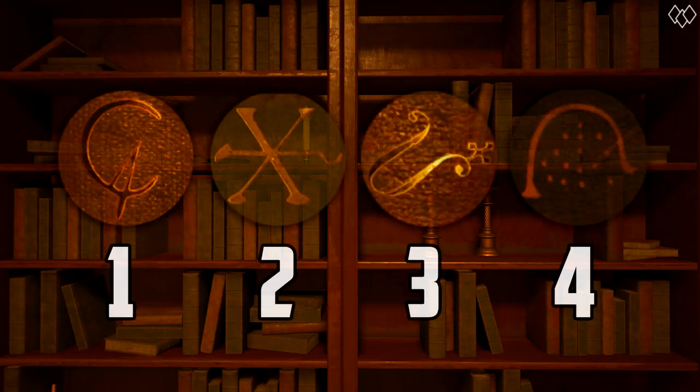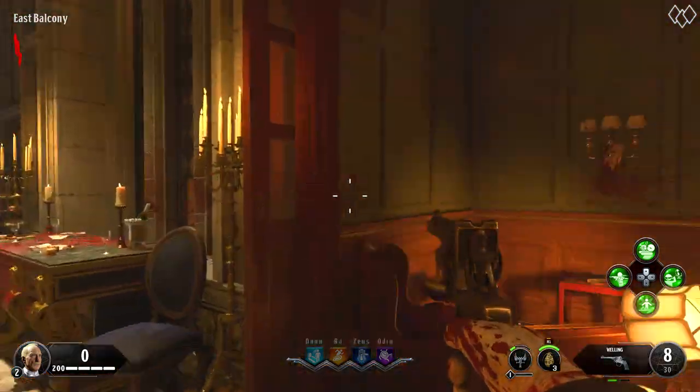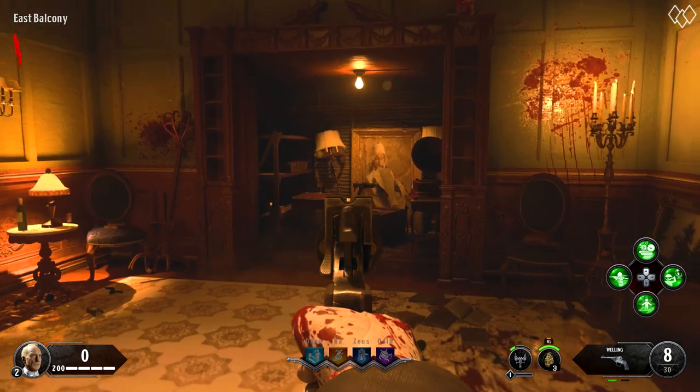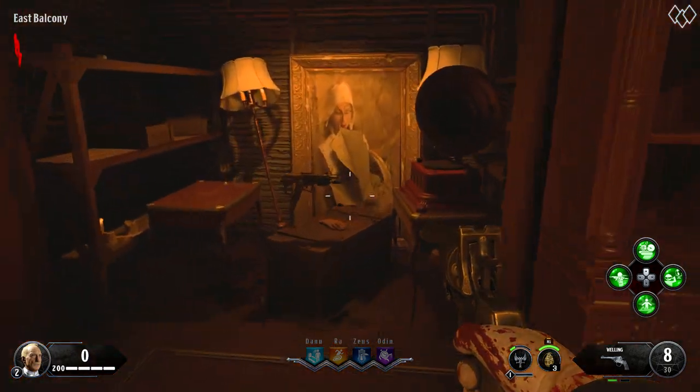What you need to do is interact with the books in a specific order of the symbols. You can see the order on screen right now. When you interact with all four books in the correct order, it will reveal a secret room behind the bookcase that can contain a power-up, a gun, silver bullets, or even an elixir.